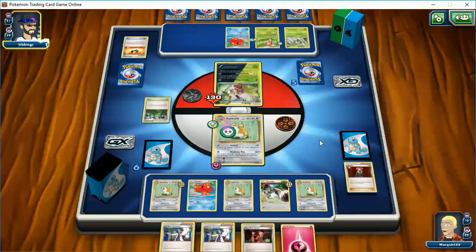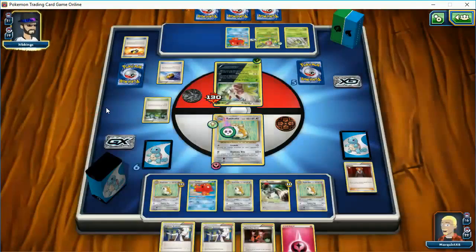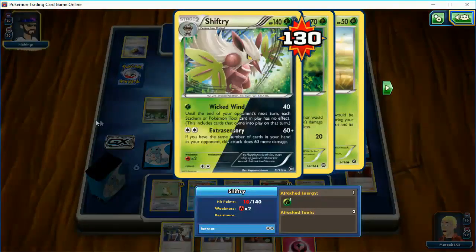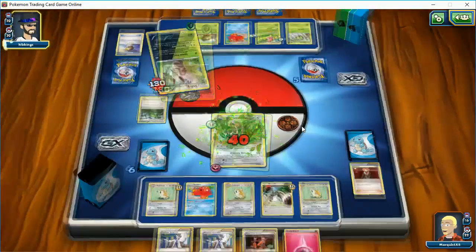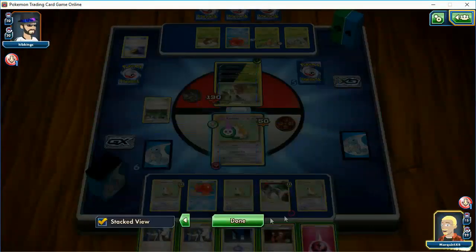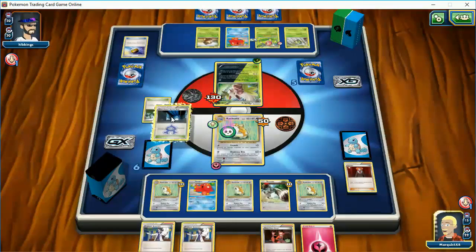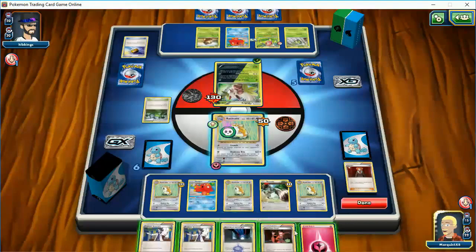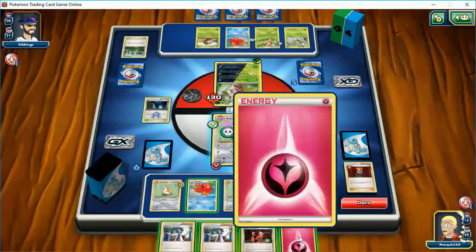Almost certain I'm going to see a Double Colorless — no, single energy. Interesting. 40 with poison is going to kill this guy. I'm okay with that. I could retreat him and use another guy — I don't know how much energy I have in this deck. I have eight I believe, I've gone through four. Not too keen on getting rid of any more. So I'm fine with taking a double knockout here. Let's get rid of his stadium. Still no Double Colorless on this — so that's a little worrisome.